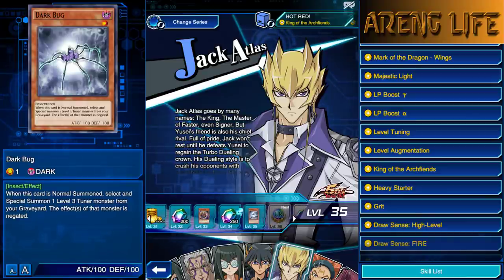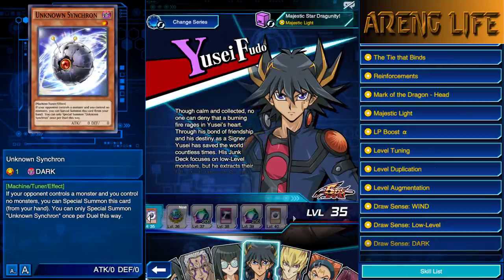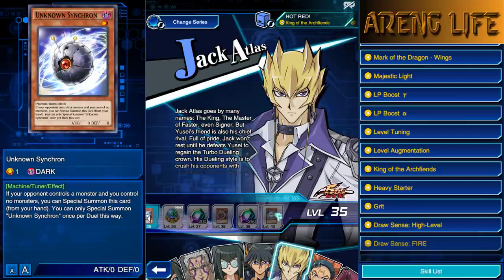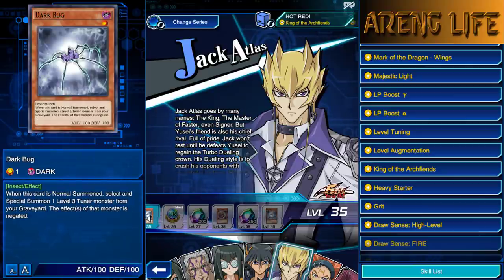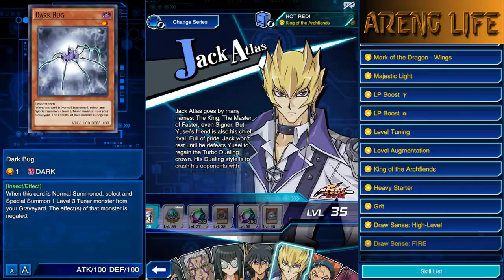There's also Dark Bug. I think he already has it as a level 35 reward and they gave it to us at level 40 as well. The card says: when this card is normal summoned, select and special summon one level 3 tuner monster from your grave — the effect of that monster is negated. It's kind of like a budget Junk Synchron. I don't think there are enough level 4 Synchros in the game to justify this. Until then, Dark Bug is not really that great.